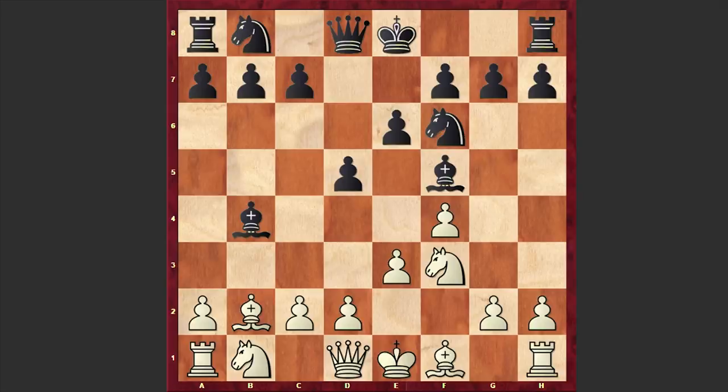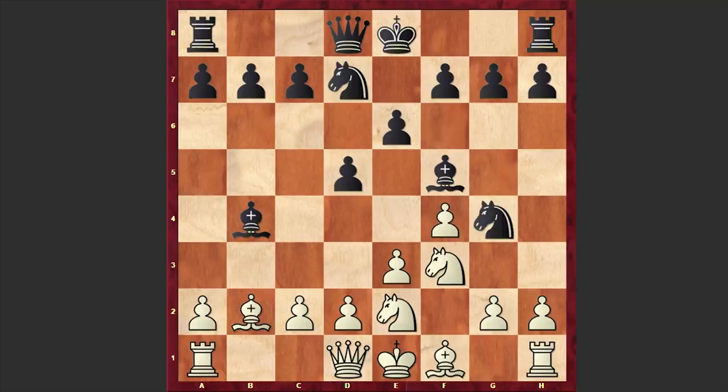White has no compensation for that sacrificed pawn. Play continued Nc3, Nd7, and Ne2 — another strange move, not where you put your queenside knight in Bird's Opening. Kevitz played Ng4, already threatening Nxe3, relying on a pin. That's why Capablanca played c3. Then Be7, h3, and instead of moving his knight away, Kevitz made a brilliant move.